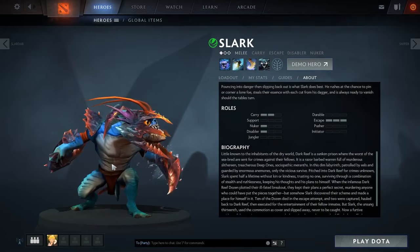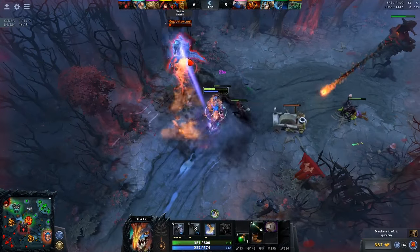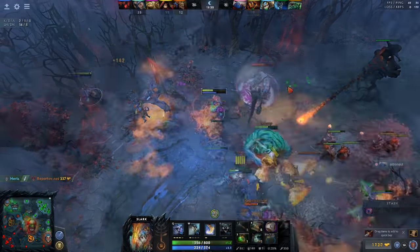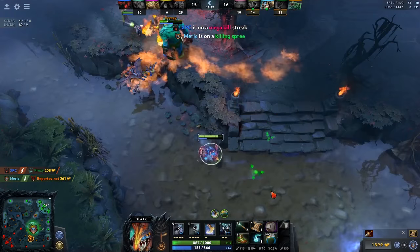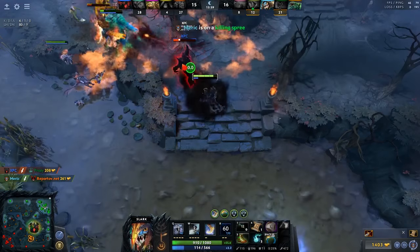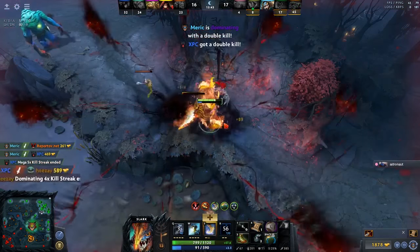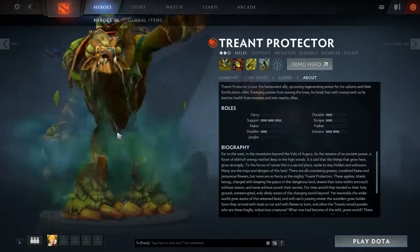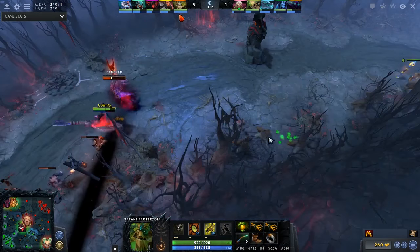Number 4, we have Slark. This hero is absolutely amazing in all brackets from 1k to even 9k — it's really hard to deal with him. With Slark, when you get your Shadow Blade in low bracket MMR, all you need to do is go to their jungle and kill their support or carry, and you will just win the game.